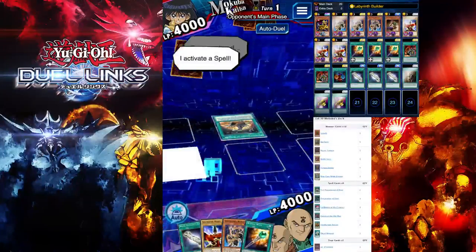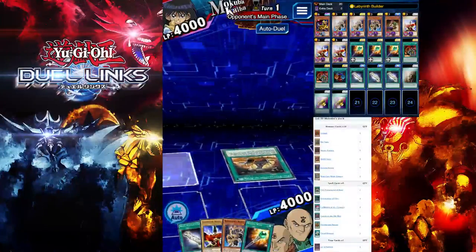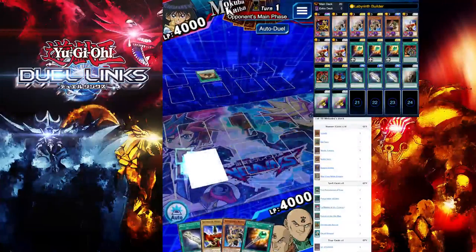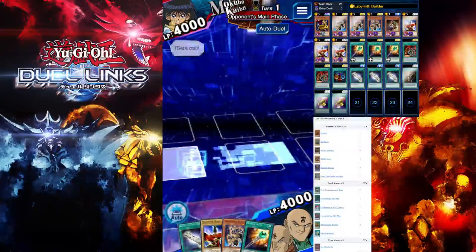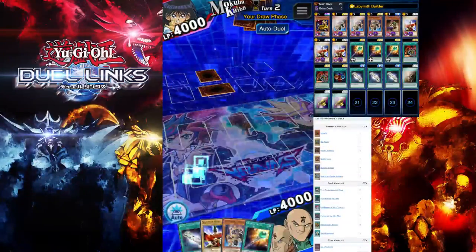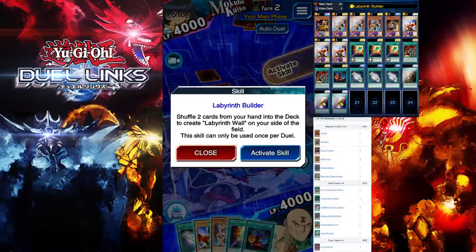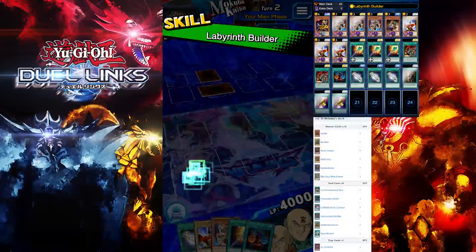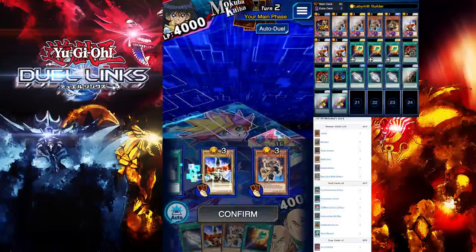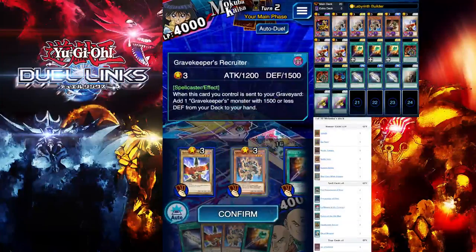Here we're going to use Preparation of Rites and special summon Hamburger Recipe — it's not a threat to us, it doesn't have high attack so you don't have to worry about it. Now we want to activate our Labyrinth Builder skill — shuffle two cards you don't need, so I'm going to shuffle these two.